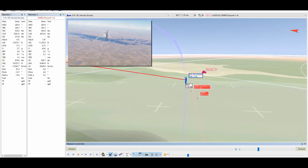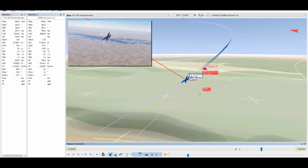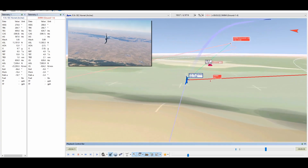Once the missile's motor burns out, you will see that the missile's energy is rapidly depleted by the turns. At a point in the engagement, the missiles will no longer be able to catch you due to its low energy state relative to yours.